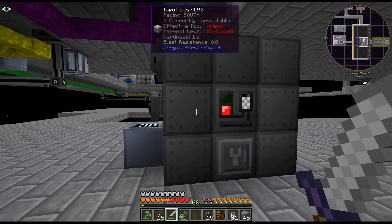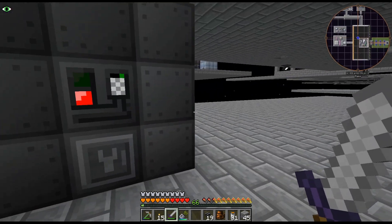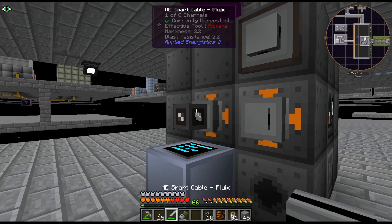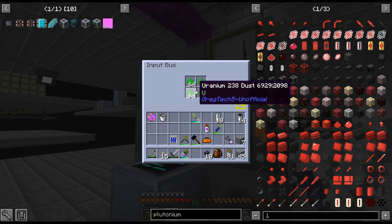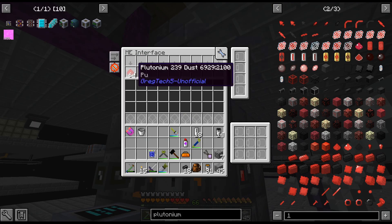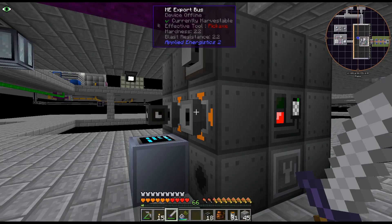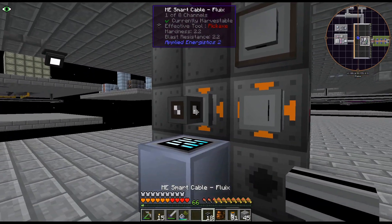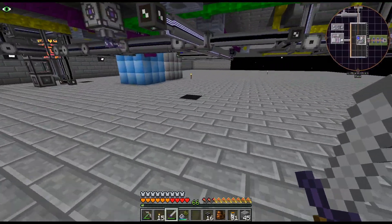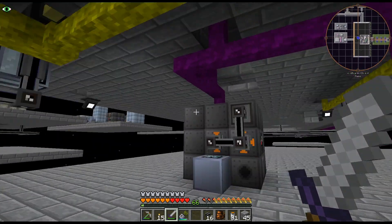I'm thinking maybe the most efficient one would be to have a multi-smelter — craft up a whole new one and just have it separate. But for now, basically I'm going to export the uranium into there, import the plutonium into an interface, and then export the ingots. I think that'll work, and we do have channels over there.